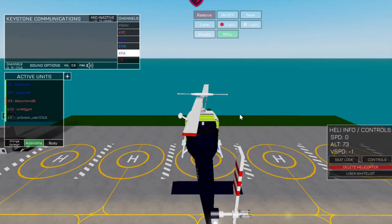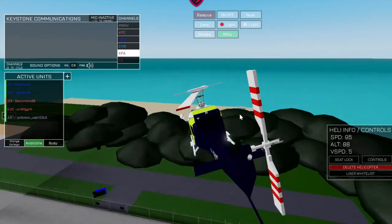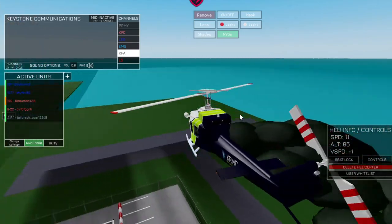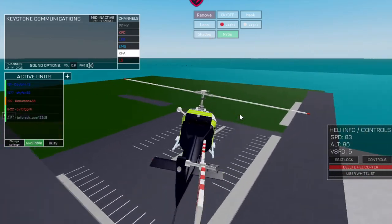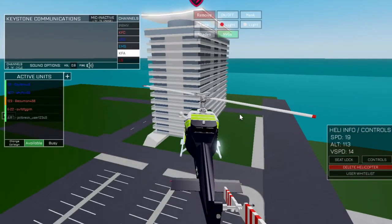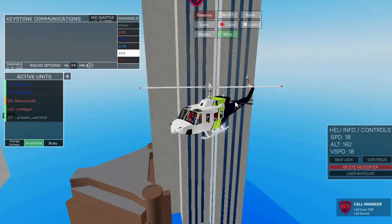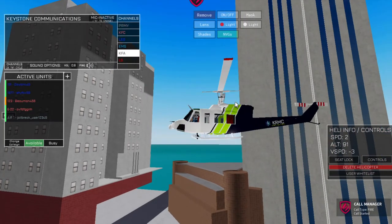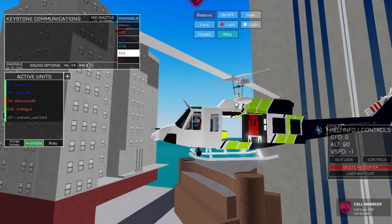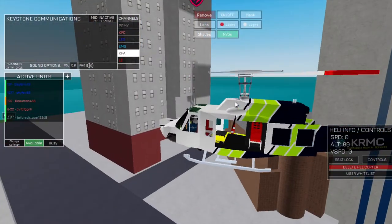What I like to do is turn down my graphics quality so I have less lag, but if you have a really powerful PC it doesn't really matter. This is just a basic description of the helicopters — you can use the rear doors.